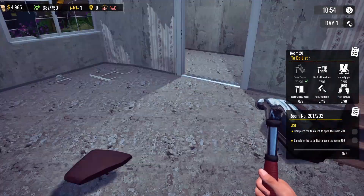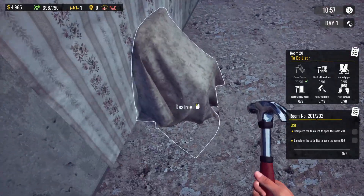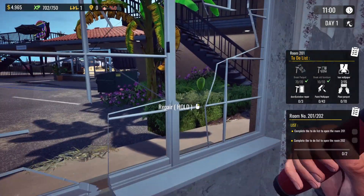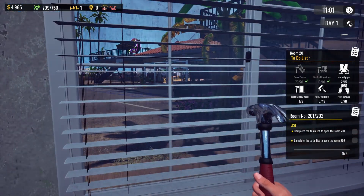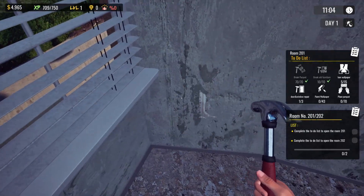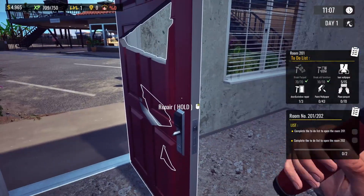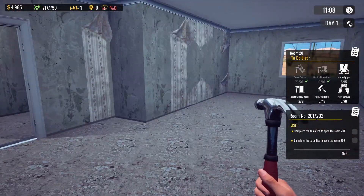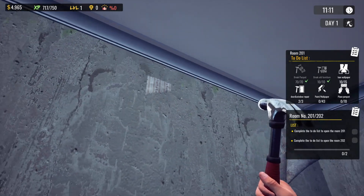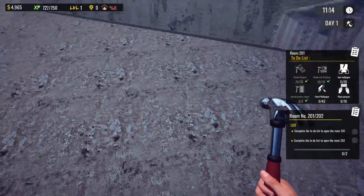How much money do we have? We nearly have five grand — that's a lot of money to work with, and we're about to level up. This is looking creepy. We're level one so far. We can repair this window — I love how you get the blinds with it. Let's tear it all up. We can repair the door as well, which saves us buying another one. One more window to repair.